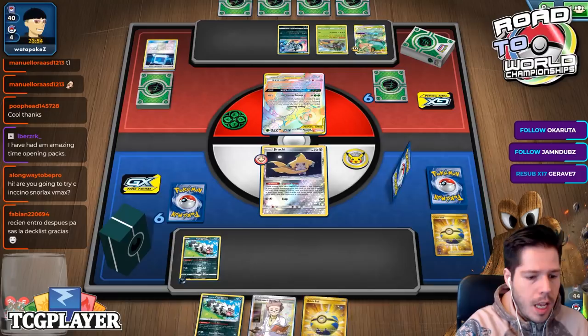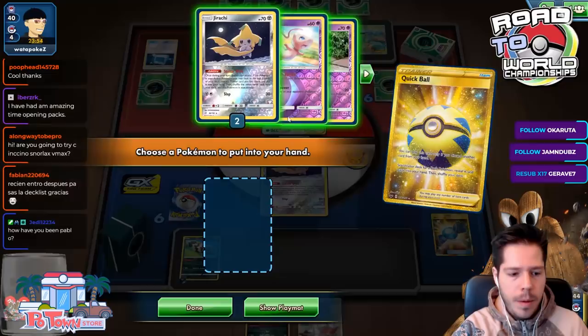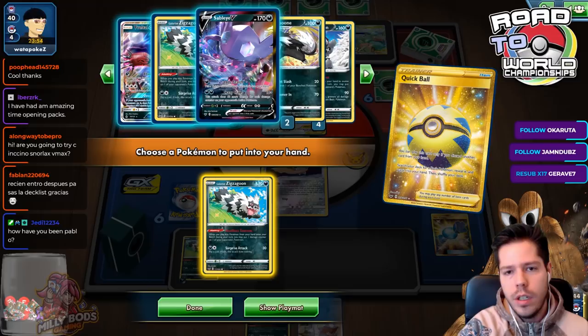Am I trying Snorlax VMAX? I didn't build that list. However, I did build a Cinchino Mill deck, and I feel like Snorlax VMAX will be really good in Expanded — that's where you'd expect it to shine.